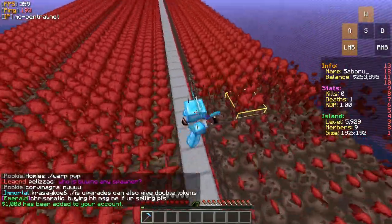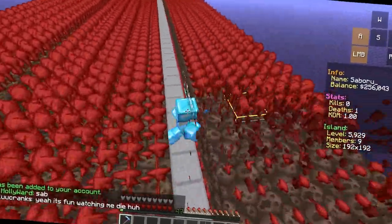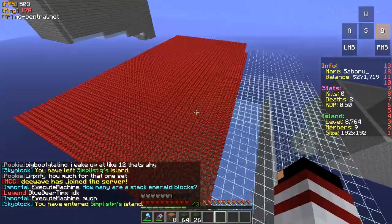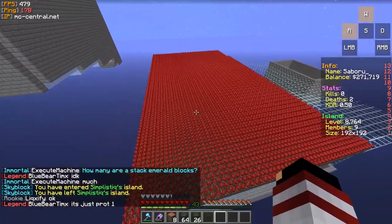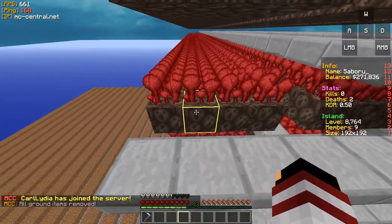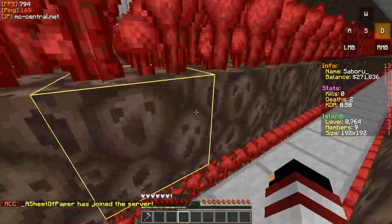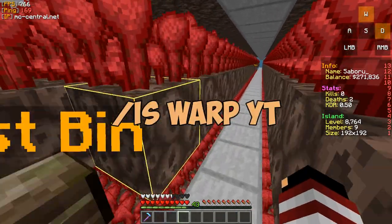The best crop to farm with the compost bin are nether warts. I know some of your nether wart farms look like a large patch of herpes, which makes it extremely inefficient to harvest. You need to lay it out like so: 4 rows with a gap in the middle, 6 layers tall, and place the compost bin on the 4th layer, 16 blocks apart from each compost bin. If you missed that, come to my island at iswarpyt.